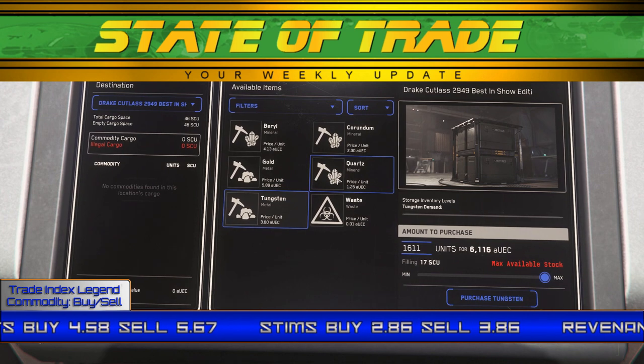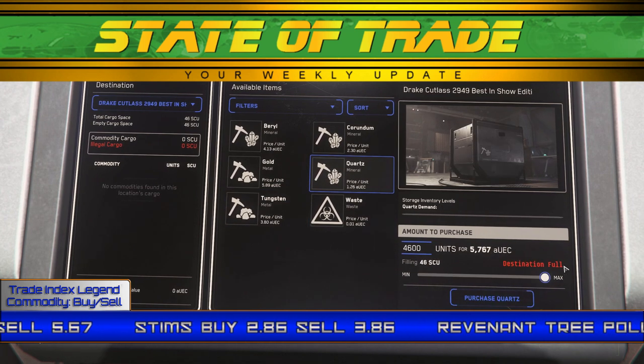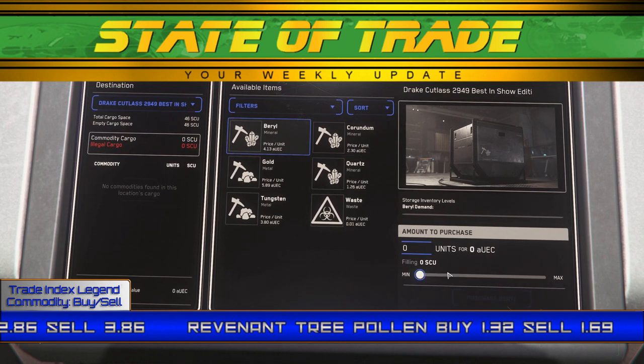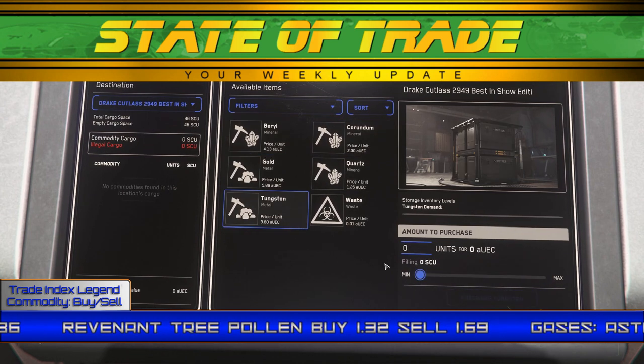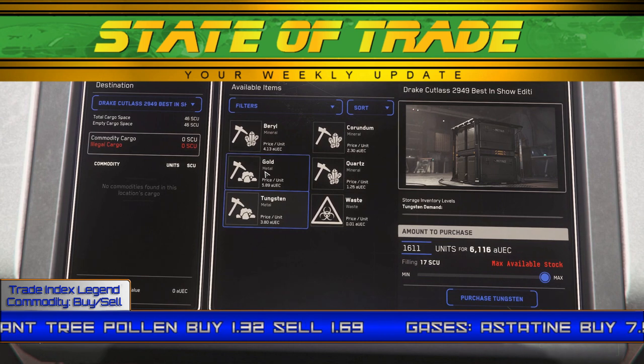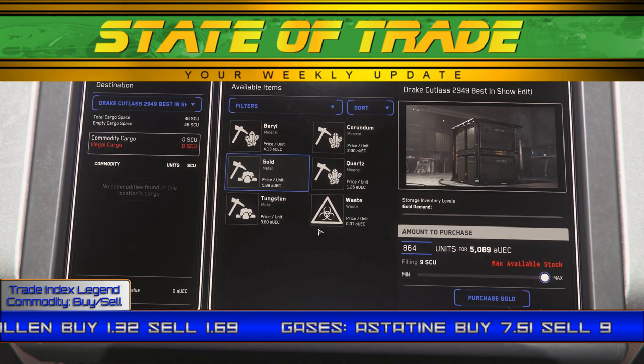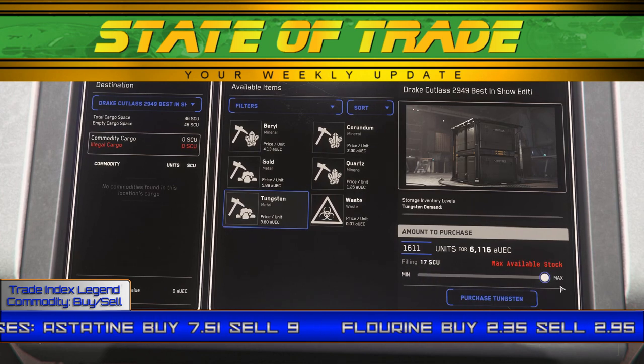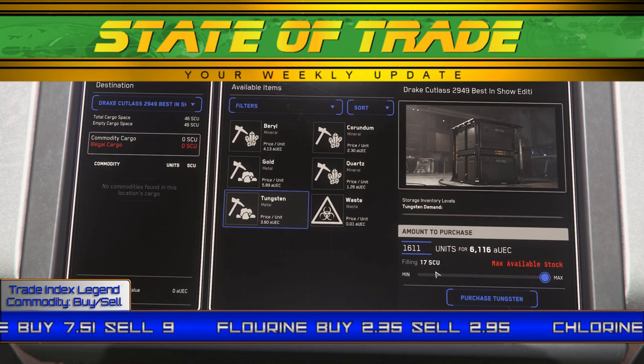Traders are encouraged to source gold from Aberdeen or Lyria at this time. Tungsten has experienced another uptick in movement, as prices around Crusader rose to $3.80 amid supply shortages. Prices around ArcCorp experienced a small increase to $3.62. Traders interested in moving Tungsten are encouraged to visit Aureole, where it holds close to a base pricing of $3.55. Aluminum sees little movement and holds at $1.10 UEC.